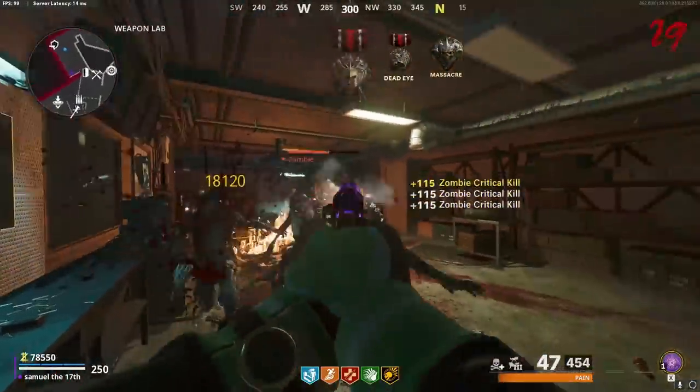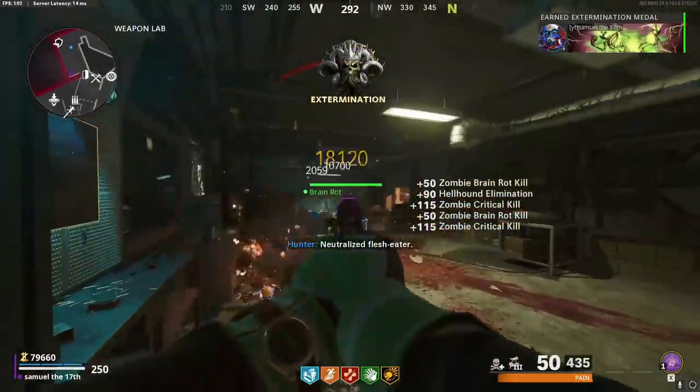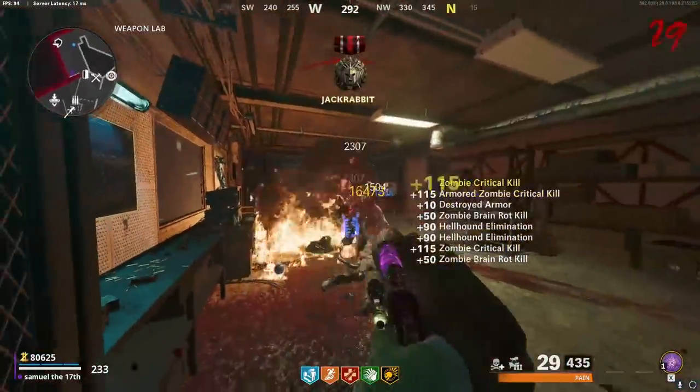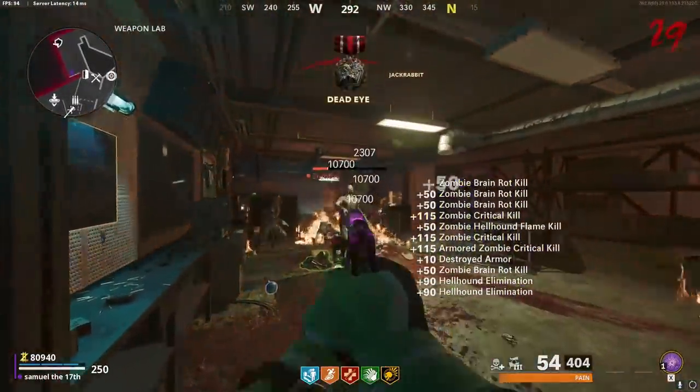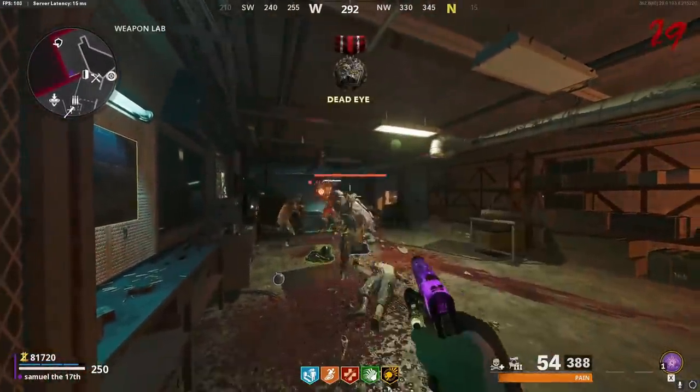Here we are at round 29 in the weapons lab, camping in the back corner the whole time just aiming for the head. At around round 30 you should have about 1200 to 1250 critical kills and all your elite kills done.